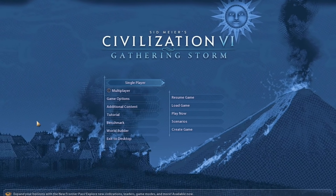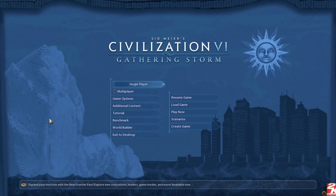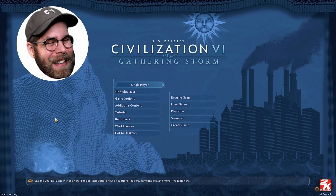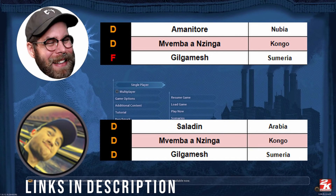If you're a fan of these Deity Difficulty challenges, I normally pick a civilization that's probably not what people consider the most powerful. So I scoured the internet and found a couple of tier lists, one by Papa Bose and another one by Peppermint Butler. They both had Gilgamesh at the very bottom.